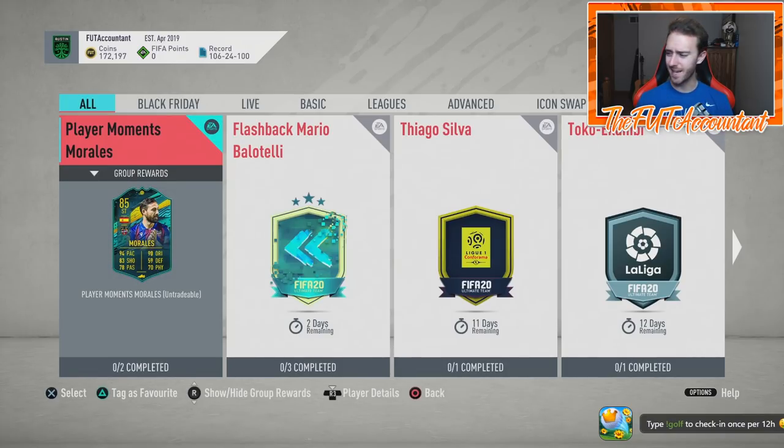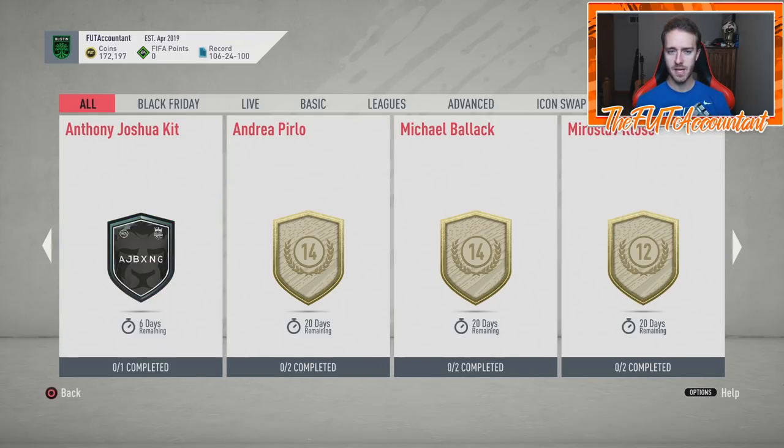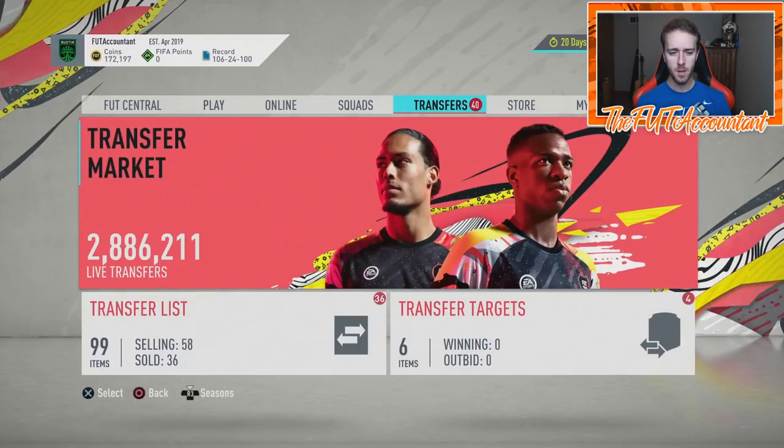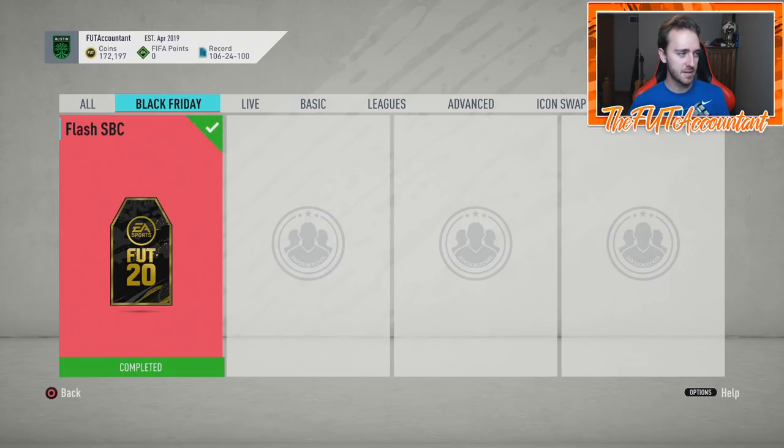We also got a kit SBC — the Anthony Joshua kit. The flash SBCs have been giving out okay packs, nothing spectacular. There was one mishap: EA tweeted out incorrectly that they were releasing a Rare Gold Players Pack (a 50K pack), but actually put out a 25K Rare Gold Pack. They deleted the tweet. A lot of people were confused when they didn't get the 50K pack — it was a bit underwhelming.